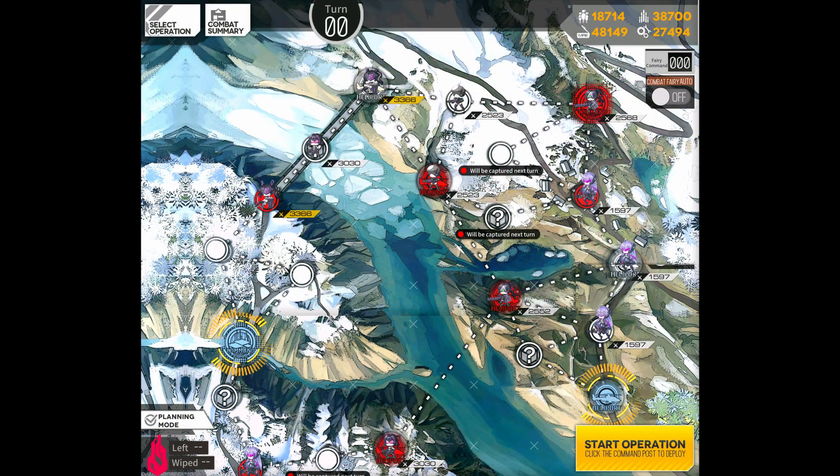4-3E is best for levels 45-74. Place your dummy squad exactly as shown here, and for your leveling squad, just go straight up.